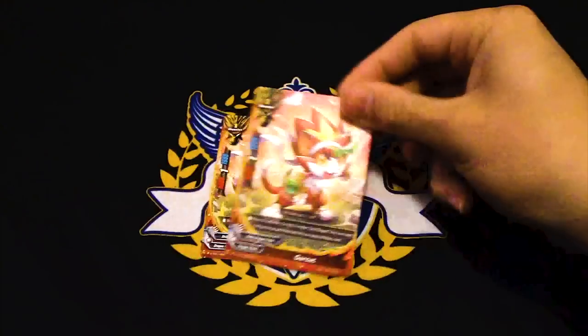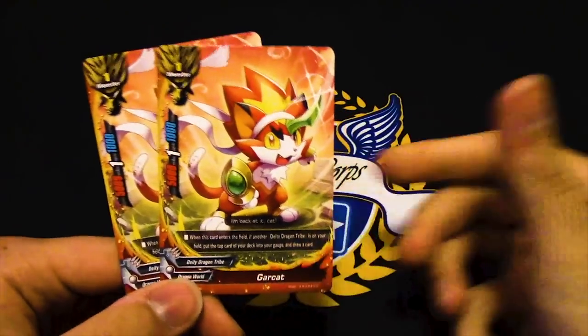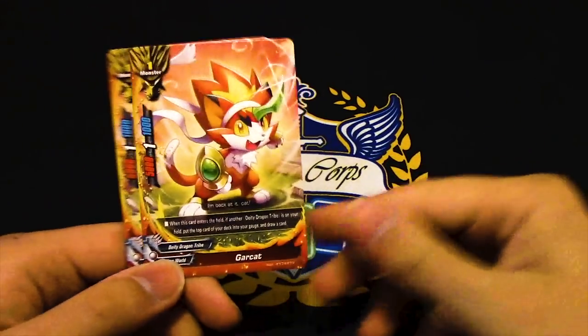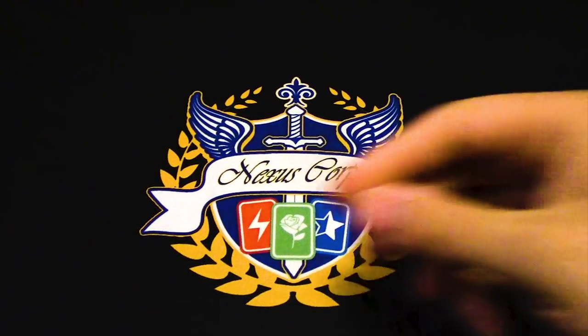Cool, we got reprints of Garcat — two copies. I'm guessing they didn't give you four because that'd be too busted. Garcat: when it enters, if you have another DDT, you gain gauge and draw. It's free pluses, so it's a really good card.